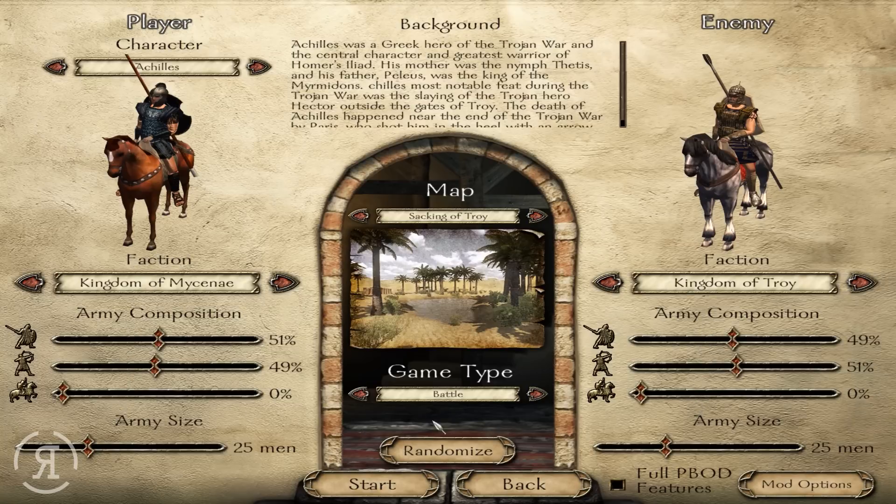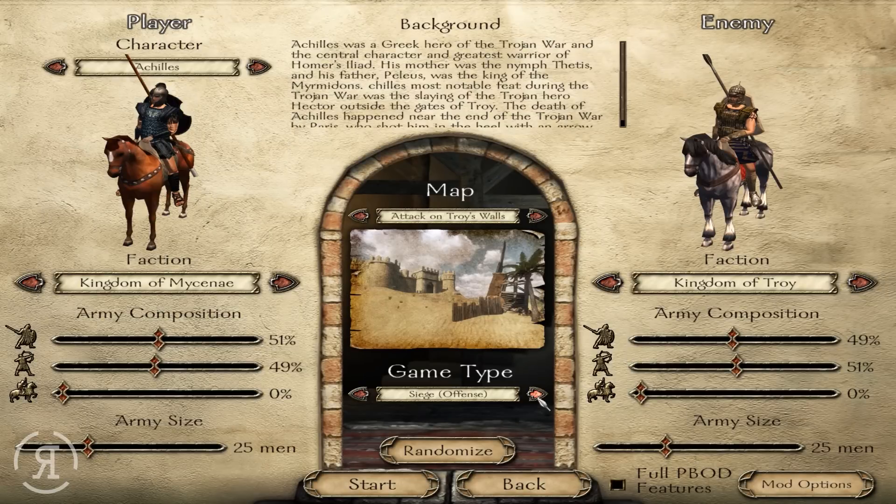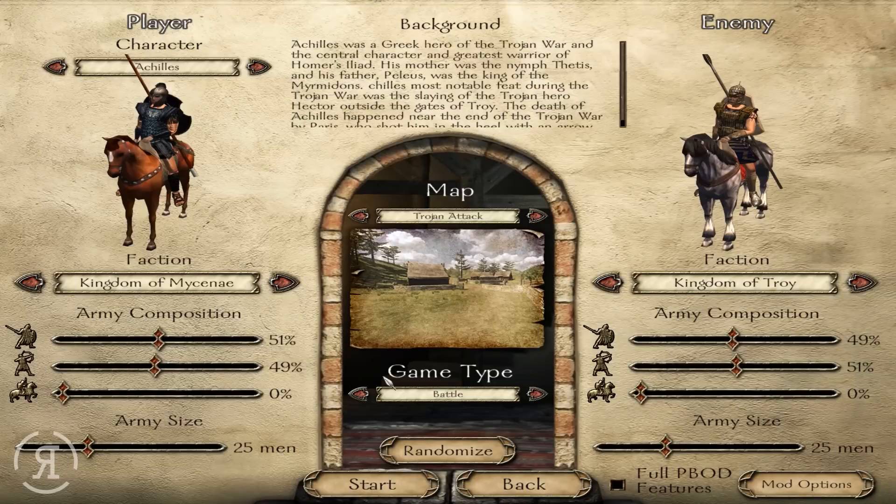We're going to remove all of the cavalry because I personally find them quite irritating, especially since this is going to be a small map with a small number of men on either side. You can change the game type from siege, offense, defense, etc., but I think battle is going to be perfectly fine for now.